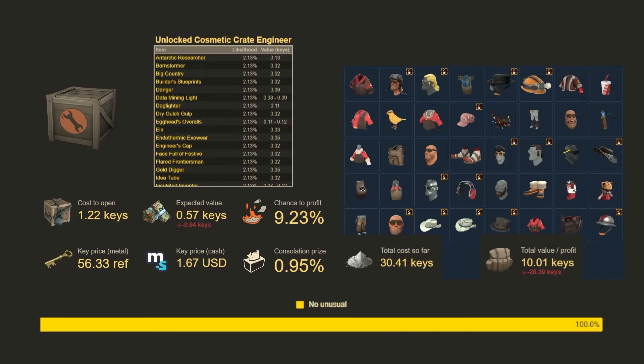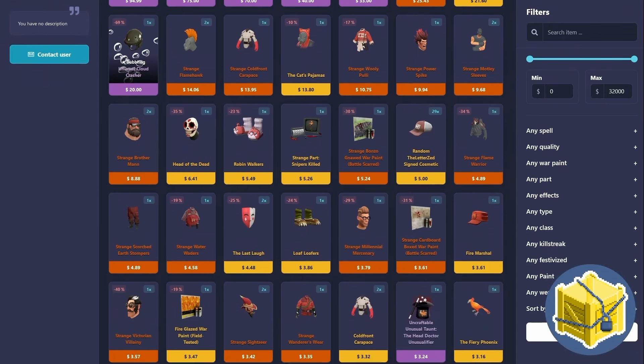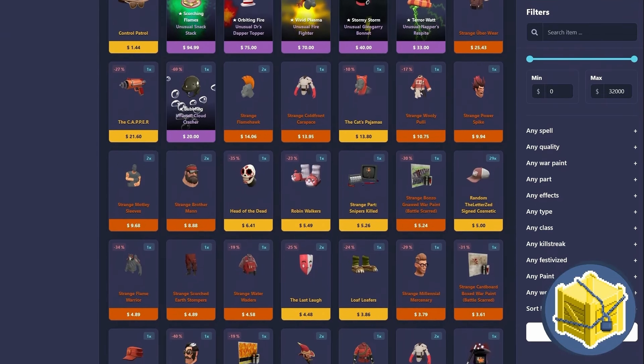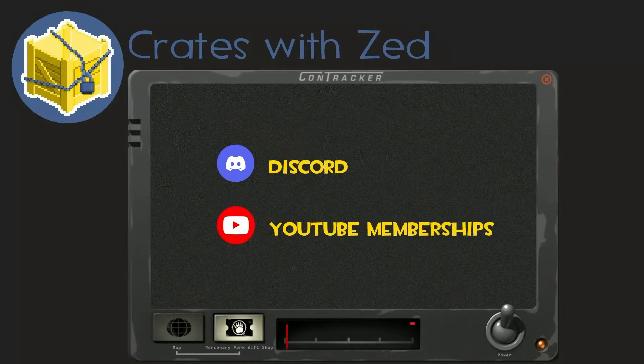Raccoon helped support the channel with a video supporter membership. If you'd like to see me open up a specific crate request, you can become a member on my channel and make a video request at the video supporter level. My videos are sponsored by Manco.store — an item marketplace to buy and sell TF2 items for cash. I sell all of my items that I unbox through Manco.store, so if you want to buy anything from a past trade-up video or past unboxing, check out the link in my description to see my entire store.